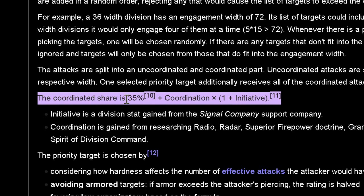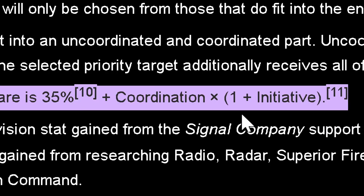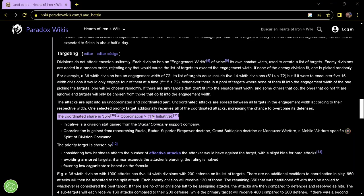This talks about the splash damage. When your unit is big, one unit is going to receive most of your firepower — a base of 35% — and the rest are going to receive the splash damage. So you want this concentrated firepower to be as big as possible. If you check the formula, it is 35 base plus coordination multiplied by initiative. So if you have more coordination and more initiative, you are going to have more firepower concentrated into a single unit, increasing your chances to overcome the defenses — and that is very good.